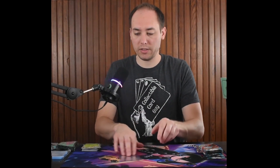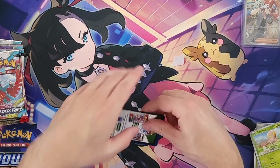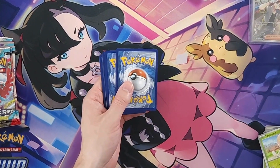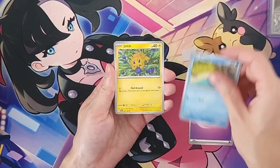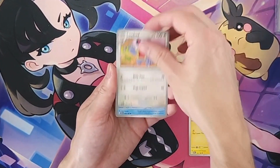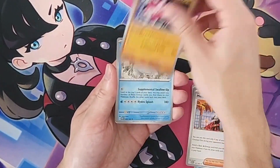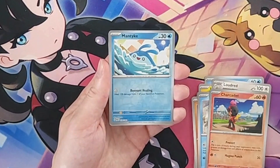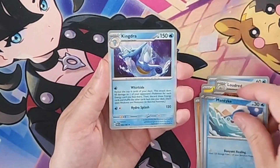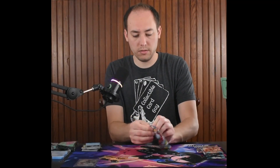Not bad for a first hit of the box. Set that aside and move to pack number four. Getting a lot of duplicates so far. Trainer Mellow, reverse holo Charcadet, reverse holo Mantyke, and Kingdra holo rare.